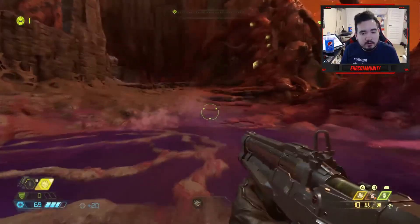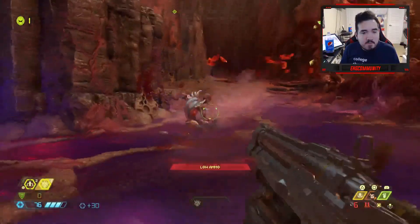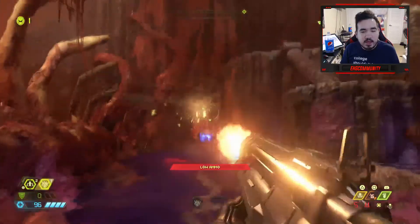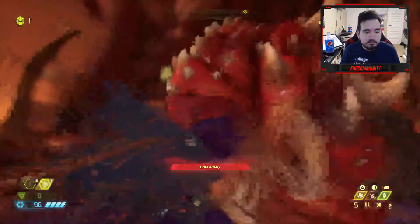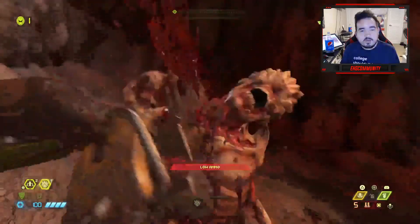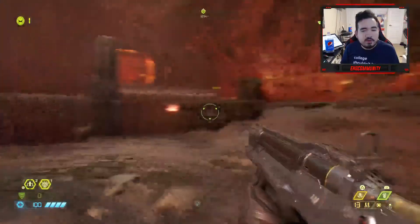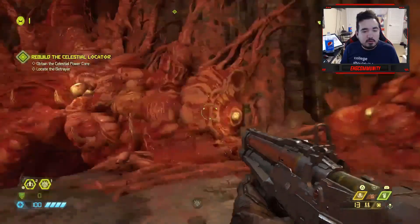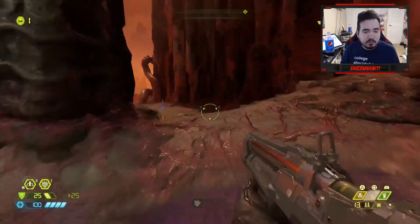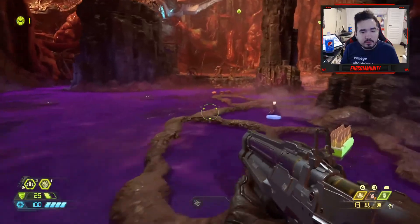Let's see what else we got around here. Imp, you're getting on my nerve. Nobody likes a guy with a bad attitude — eat that. I'll take that, no problem. Appreciate your contribution. Your brother just literally charged at me — not cool, man. We got up here — more of this purple crap around here.